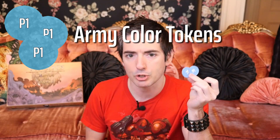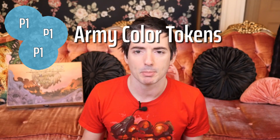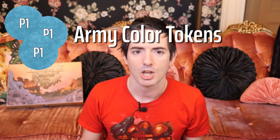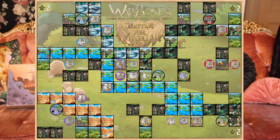Regarding army color tokens: after successfully deploying your unit, you can optionally place your army color tokens just below the battle map ID piece. Army color token pieces help color-code your army, making it easier for all players to quickly assess the ownership and positioning of all player units and war camps. When moving your unit along the battle map spaces, be sure to move their army color token piece along with it.